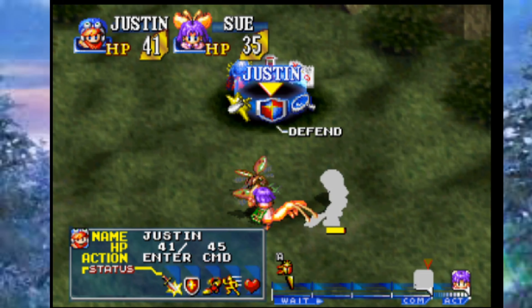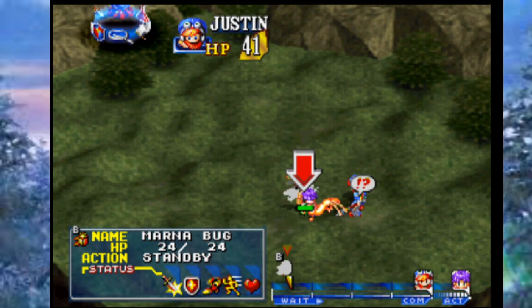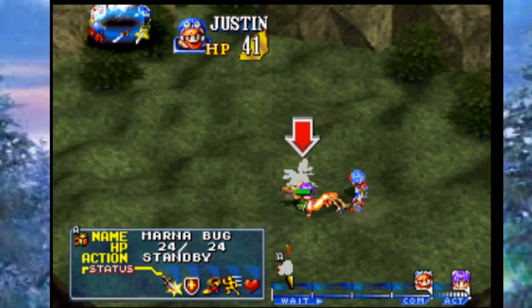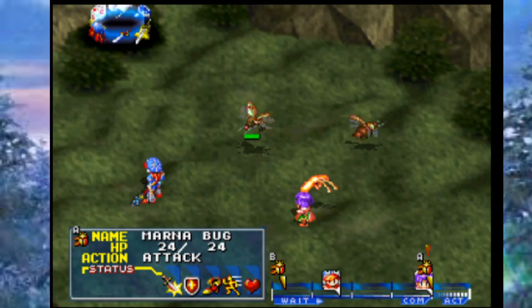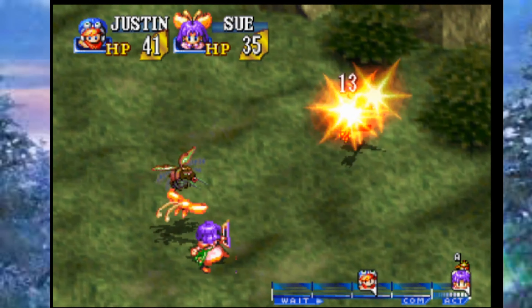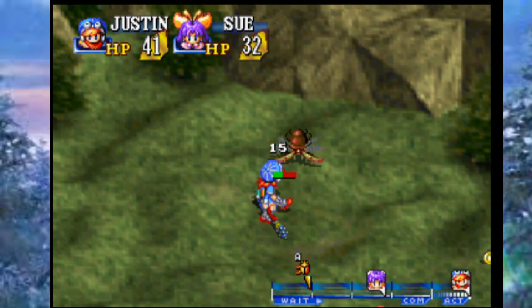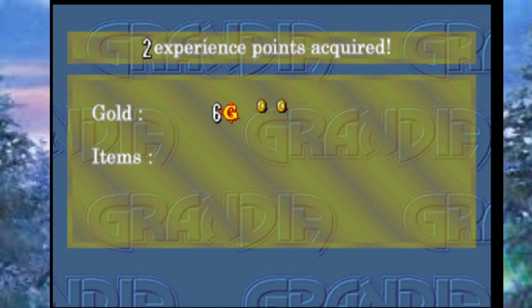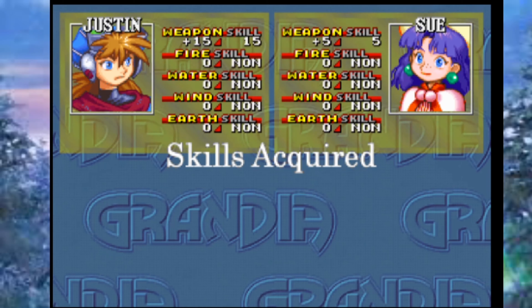You can also Defend, use Evasion to move around the field — because placement actually matters in this battle system — or use Look to check enemies. The Marna Bugs have 24 HP; nothing too special. You can escape or use Tactics. At the beginning you pretty much just want to combo things. The enemies will dodge sometimes, which is rude, but we just want to kill them and get whatever experience we can. Notice how when Justin hit a combo, Sue's second attack got canceled — that's a key mechanic.